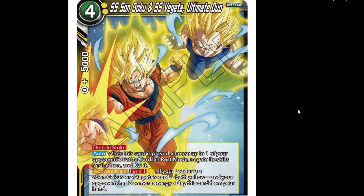We got our first card of the deck: Goku and Vegeta Ultimate Duo, double strike, 20k. Forecast: when this card is played, choose one of your opponent's battle cards in rest mode, negate skills, return and KO it. Activate main limit one - pay yellow: if your leader is a Son Goku or Vegeta both yellow and you have two or more energy, play this from your hand. So it works for the leader but can also go in Trunks/Vegeta decks or any Goku deck.